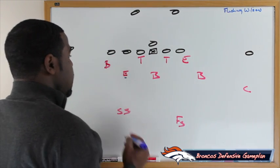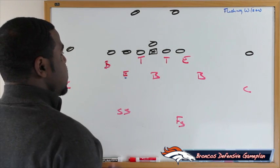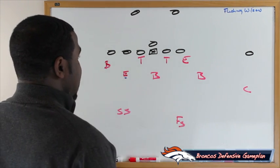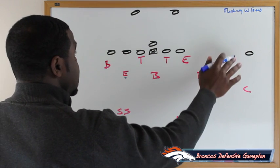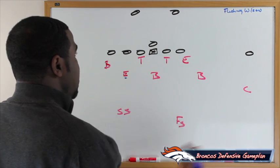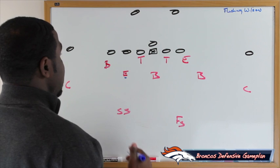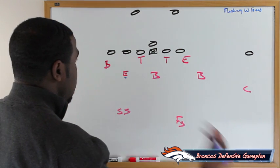We're going to offset and put the defensive end off the line of scrimmage just a little bit. We're going to run a twist with these two guys, send the extra backer, and flush Russell Wilson to his left so the defense can make a play — hopefully get him off the field because he's a right-handed quarterback throwing left. Getting them to throw to their off hand is a problem for anybody.